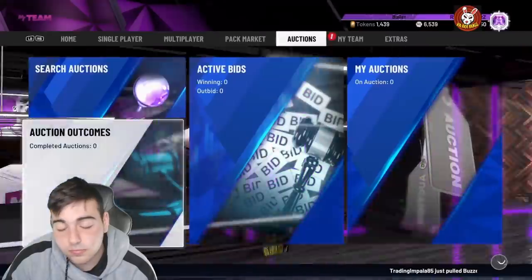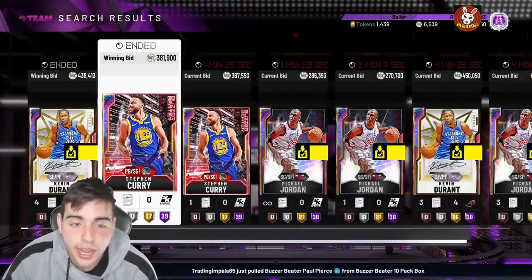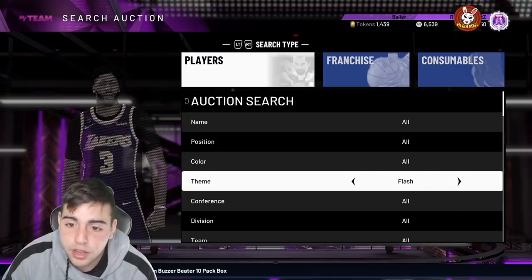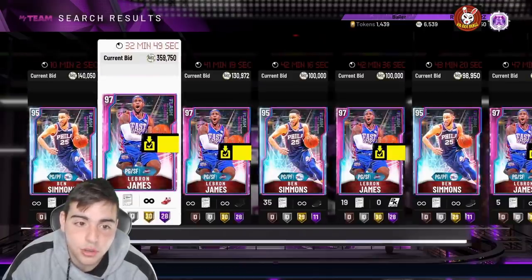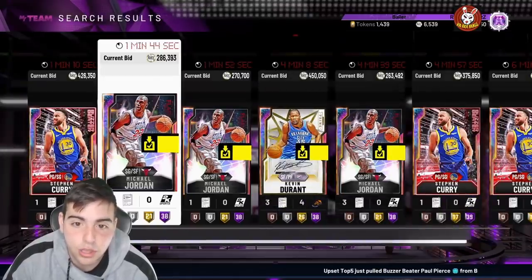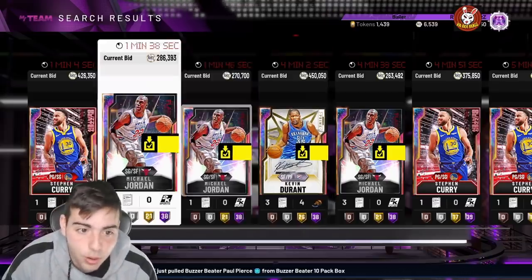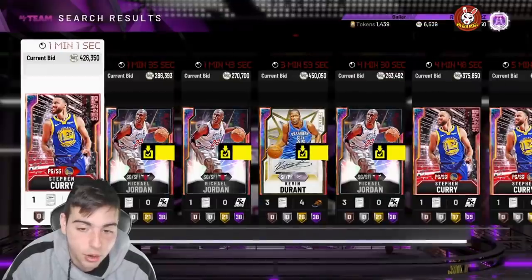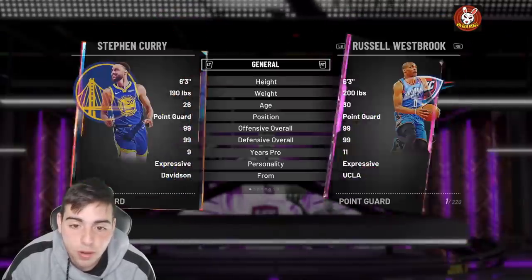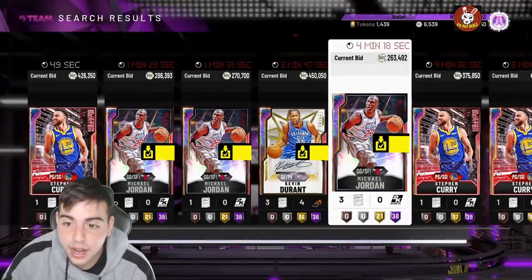Right now, Curry just sold for $381k — he's going to be cheap. Realistically, every set they drop is going to have an opal in it. I also think dynamic duos are coming to the game soon. They dropped KD, Klay, and Curry in the same week — I don't know if it's a coincidence, but they have Draymond, Klay, Curry, and KD all in the game. I'd literally start all of them. They've got to drop dynamic duos or something.